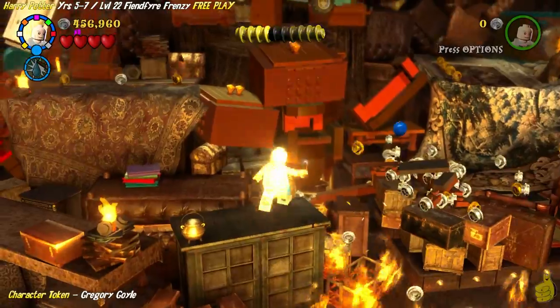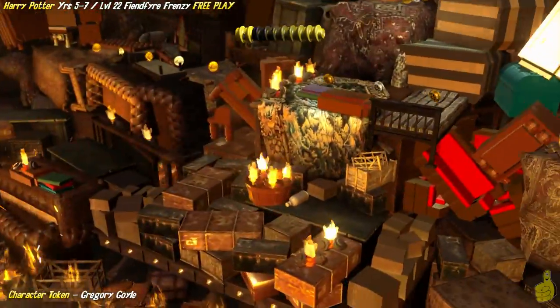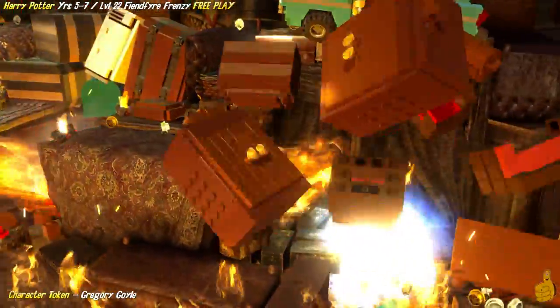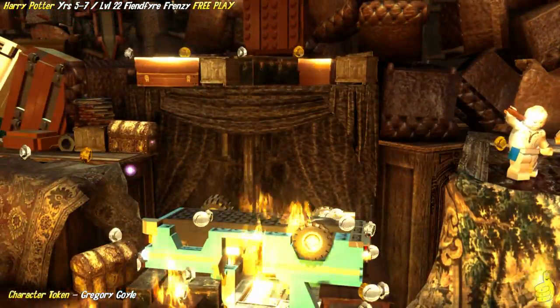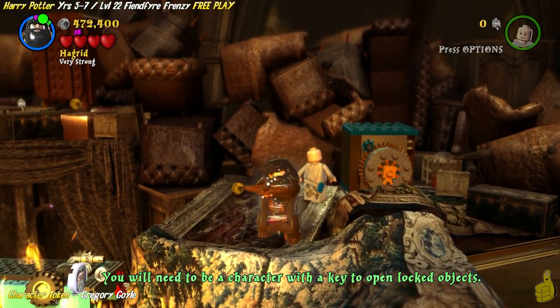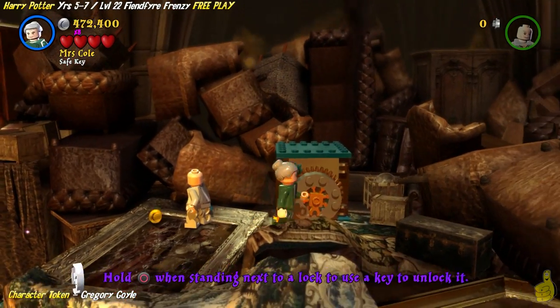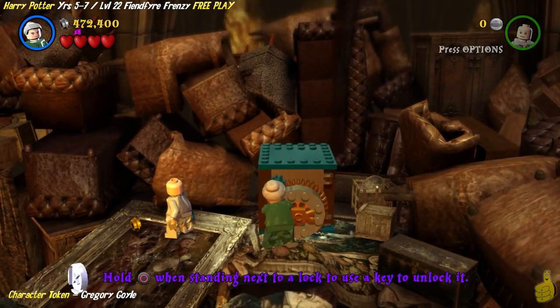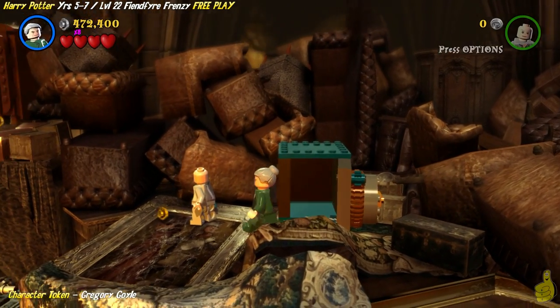We need Aqua Mini to put out some of these mini fires, and we're just gonna keep on the pathway here. Once we get to the far right, a little cinematic scene happens where this dragon comes in and takes out some of our path ahead of us. We actually have a safe back here and we're gonna need our key character, Mrs. Cole. We're gonna go ahead and spin that key around and Gregory Goyle is now officially ours.